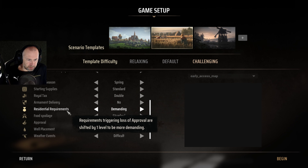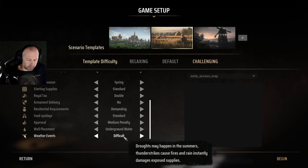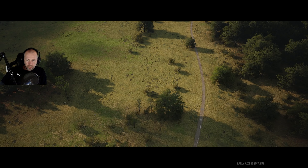It's been some patches and some changes so let's just do it. We are going to do Restoring the Peace on challenging. That means the AI is aggressive, raider frequency is normal, we will have double royal attacks, no army or weapon delivery, demanding residential requirements, food polish is normal, approval is medium, and difficulty weather. Let's begin.